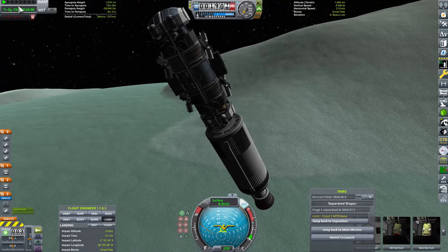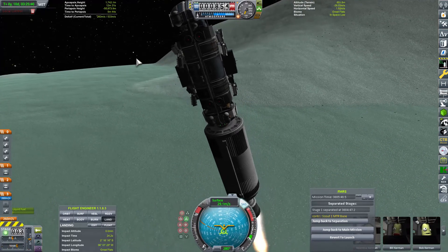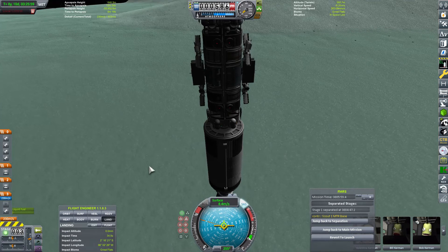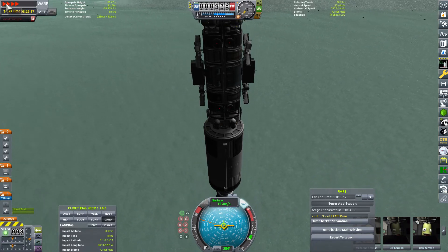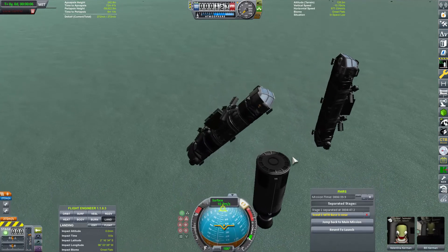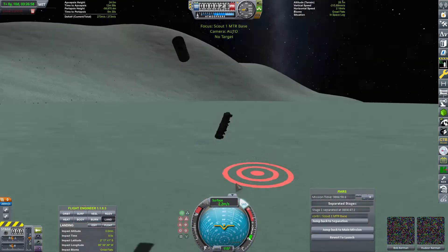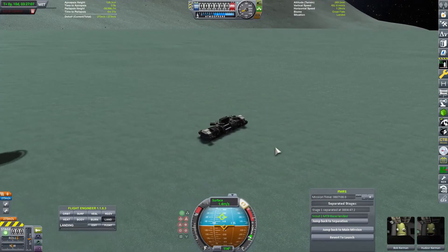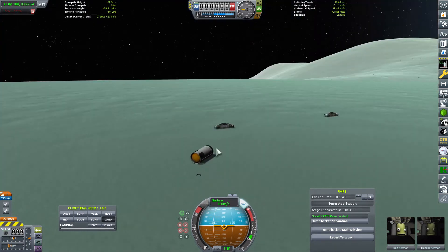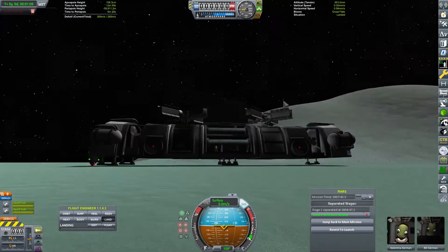Now we switch to the final landing attempt that actually succeeded. I tried a lot of different things — landing, then separating. The FMRS mod didn't want to work for me, so I just separated the two modules. I flipped one just right and burned a bit, and the other one just bounced off. I quickly switched to it using the Vessel Switcher mod and landed it too — not the best landing, but it worked. That tank didn't explode either, so I will maybe use it for material kits, or just leave it as a museum piece of the first rocket's second stage that came here.